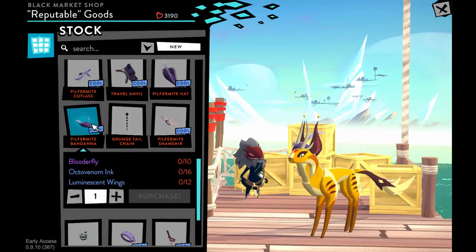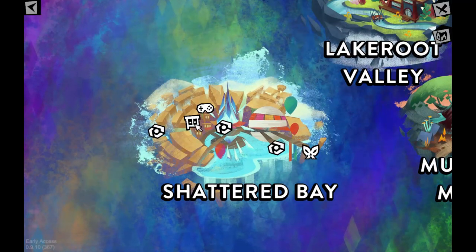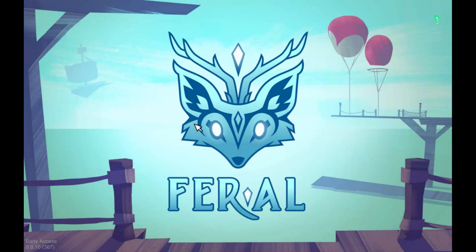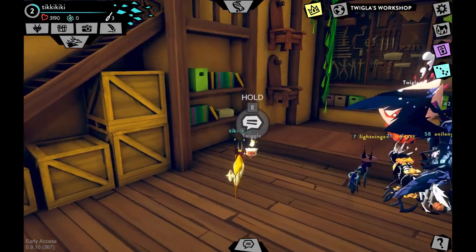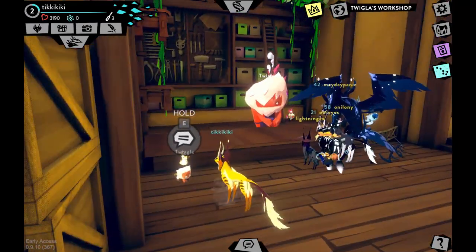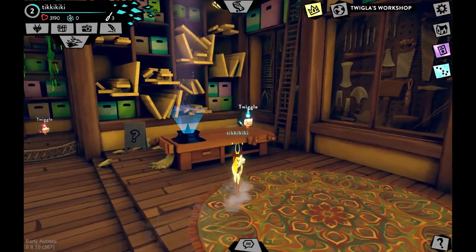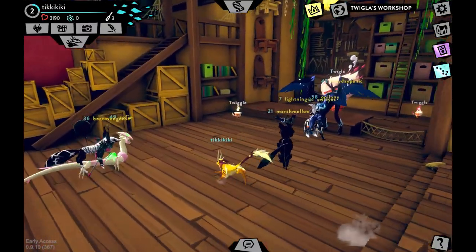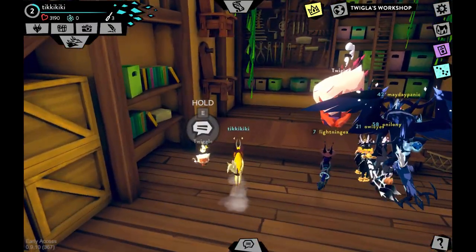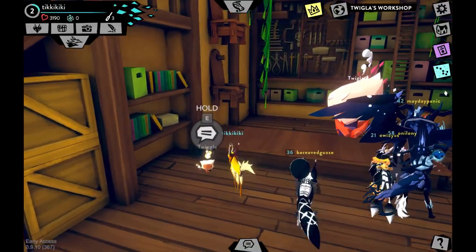Twiggle's Workshop is a furniture shop for your den or sanctuary. This brings up twiggles — they're little builder characters that help you build things, find things, and you can do quests for them. They're really cute and you can collect plushies of them, which players really want. They are honestly some of the best things in this game.